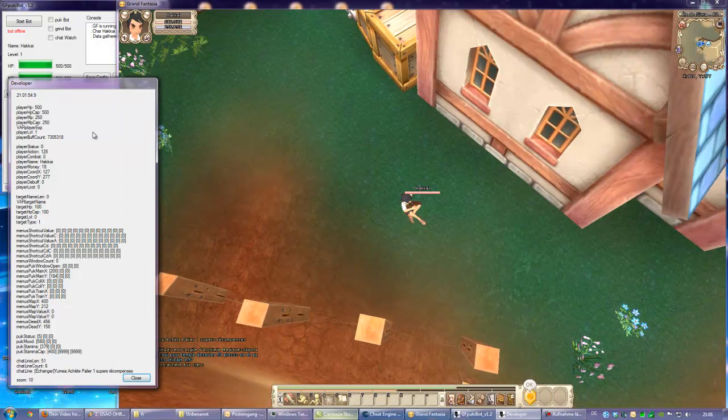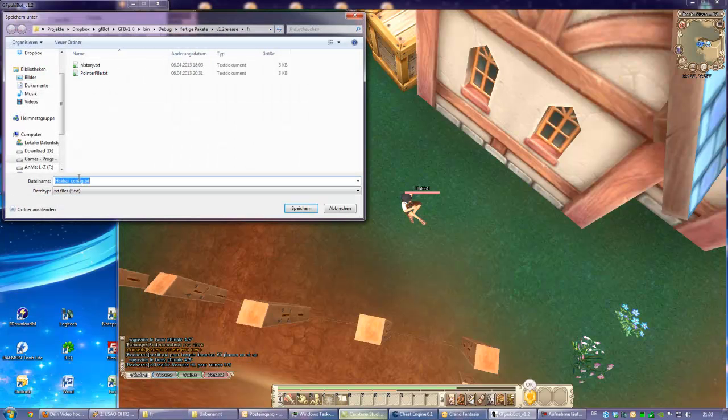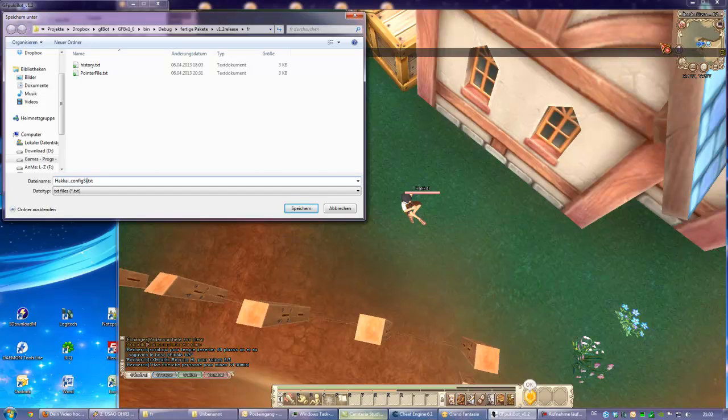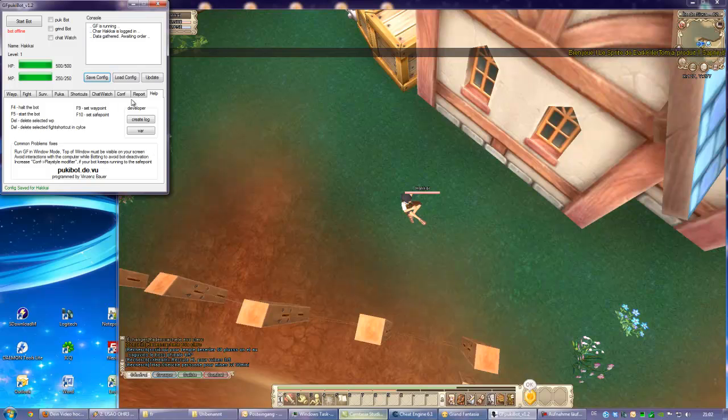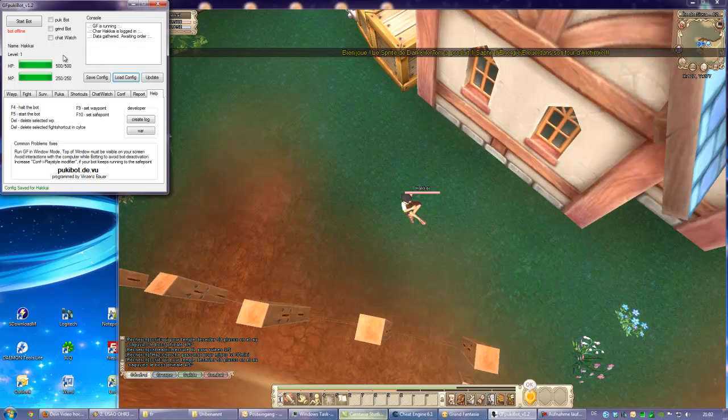Saving is new — you can define your own config names for different zones. I'm in Siva, so I might name it that, save it, and at a later time load this config and have it again. That should be everything — thank you for watching and have fun with the bot, bye bye!